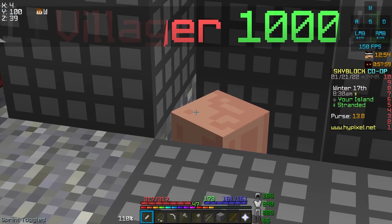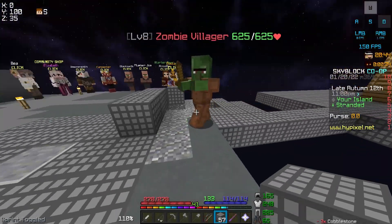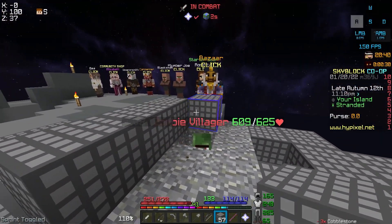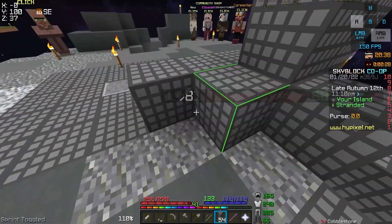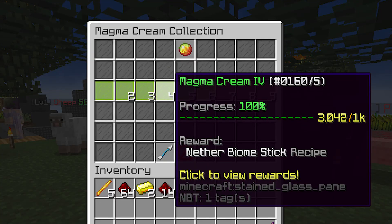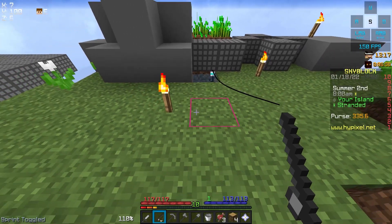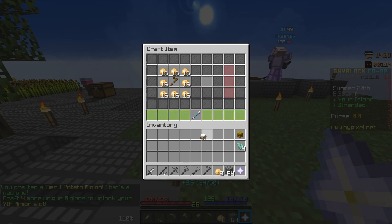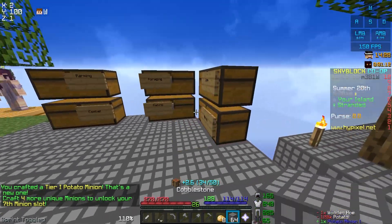They trade pretty much every item that is only obtainable through NPCs or the auction house. But sadly, to get a villager you need to cure a zombie villager, for which you need a golden apple, an item only obtainable by fishing — that is until you have unlocked the nether. After some more normal water fishing, I decided to focus on minions, and I ended up unlocking the 7th and 8th minion slots and two new NPCs.